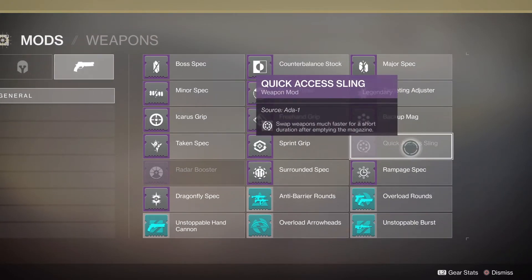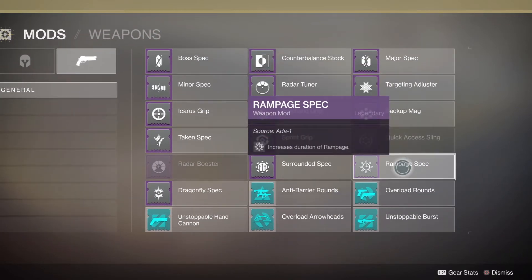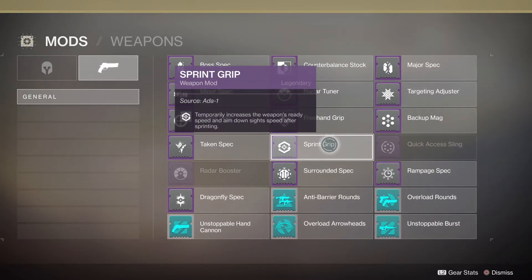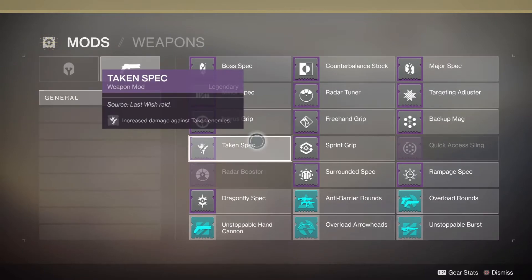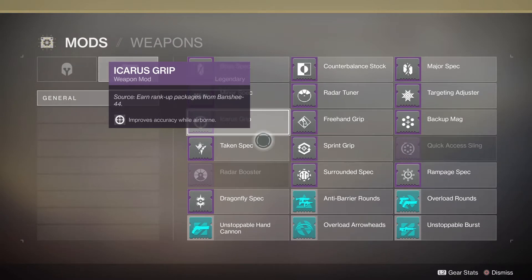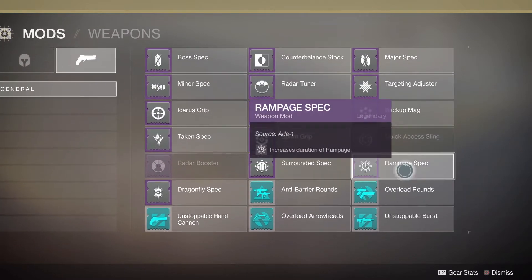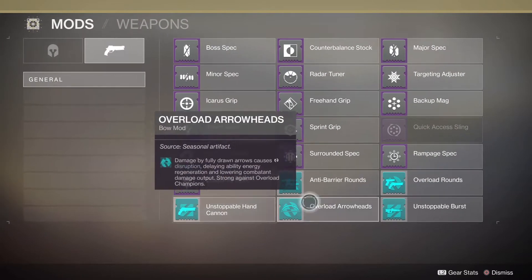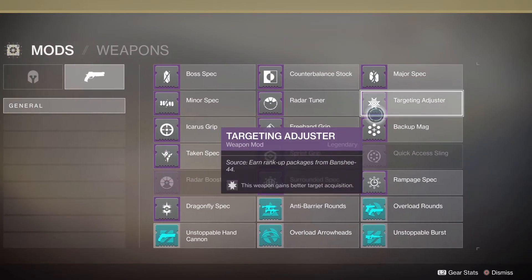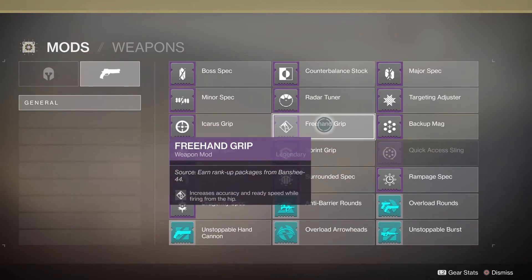Going into the gun section, you'll see I'm still missing a couple - source 'Ada-1' ones, so they're all from the Black Armory DLC quest giver. As is the Rampage Spec and Surrounded Spec. The reason to come here if you're fairly new to the game is it'll tell you where you can get certain things from - Banshee-44, Last Wish raid, and all your seasonal artifact mods are those light blue ones at the bottom.